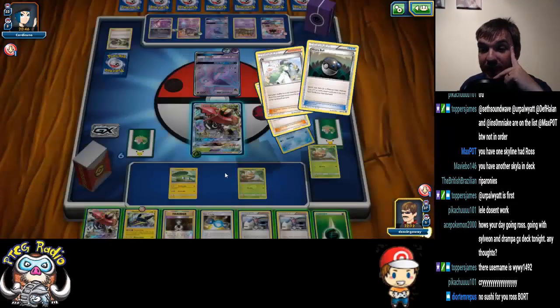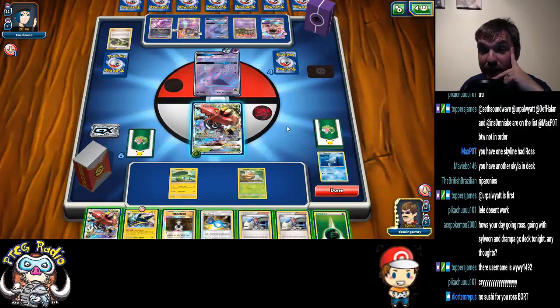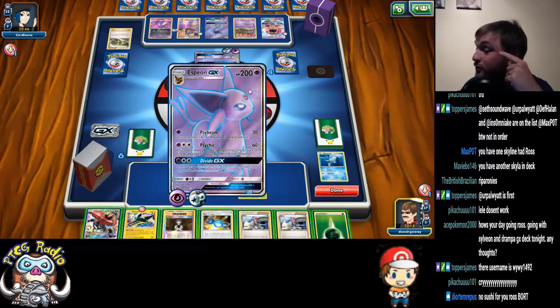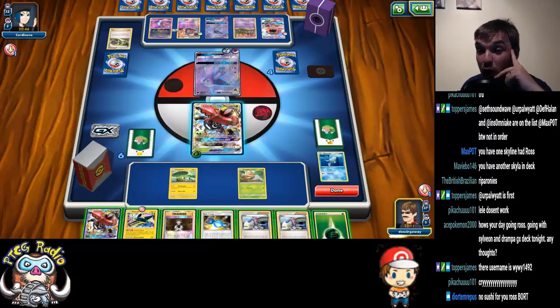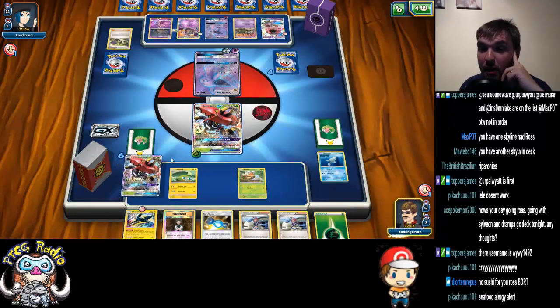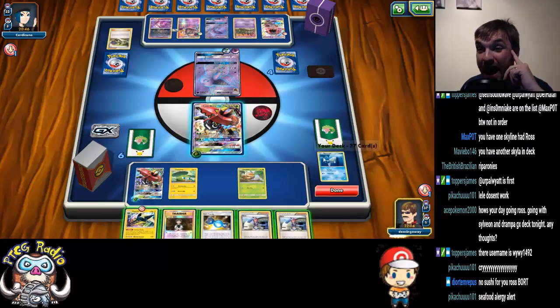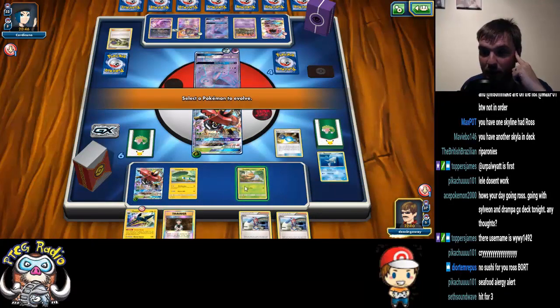That was a really good play for my opponent. I don't know what I can do here. Sidekick is going to do 30, 60, 90 — 150 with a Choice Band will KO. So I've got to get the energy off him. I might as well just hit 30 this turn and build up a Bulu on the bench. That might be the way to go.